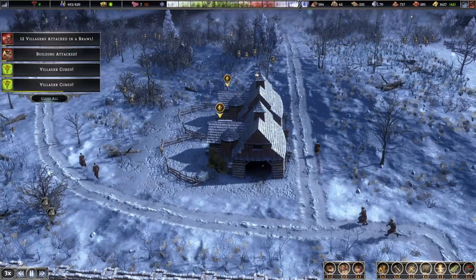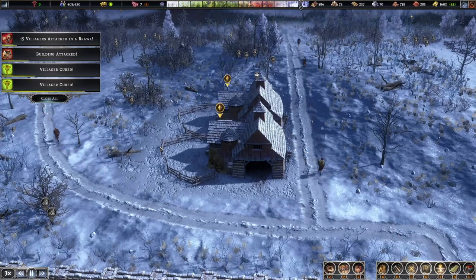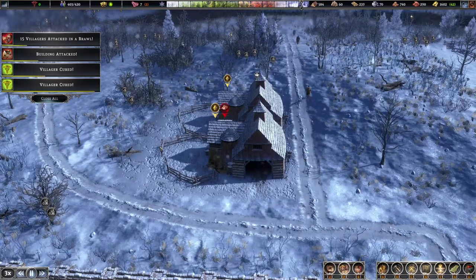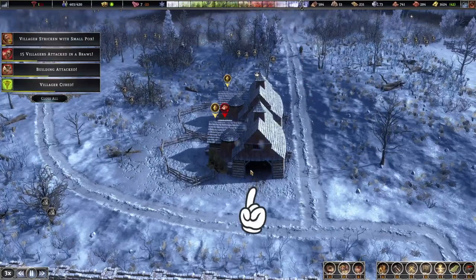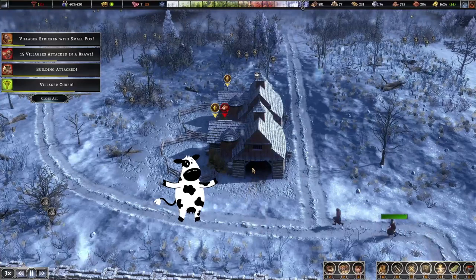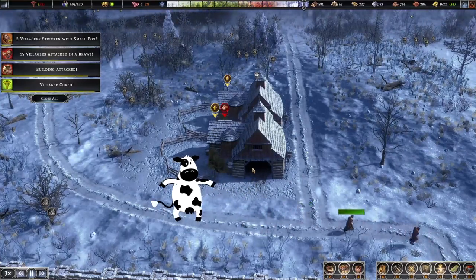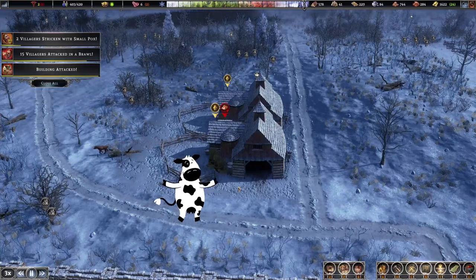Welcome back everybody to Wombat Gaming, this is Star Lord. Today we're going to give you a quick tutorial on the barn - this little building here. We're going to cover some really good facts and things you need to know. This is a very complex building; it is one of the more complex buildings in the game.